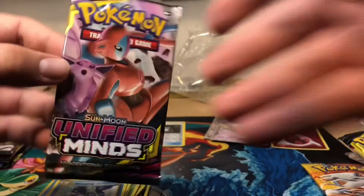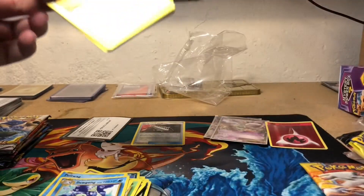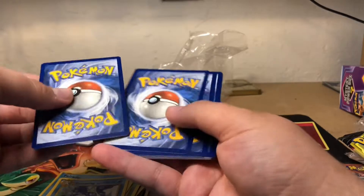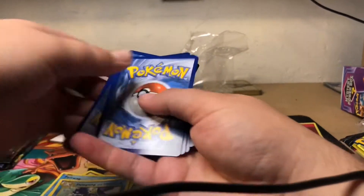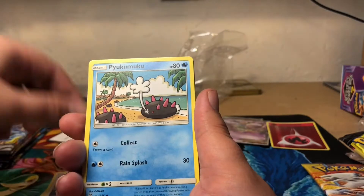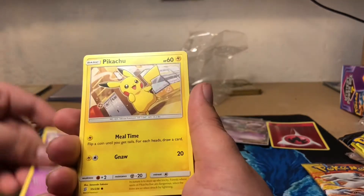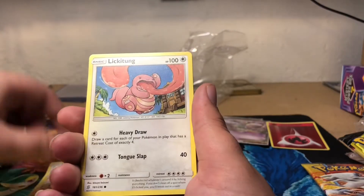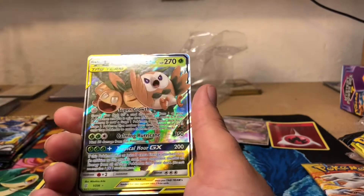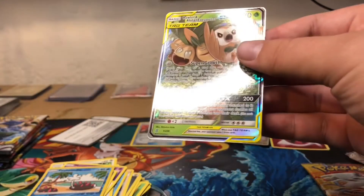Unified Minds next - going for the Mew and Mewtwo Tag Team card. White code card - good sign. The cards are really jacked up, I guess they've been bouncing around the box. Metal Energy, Glimshi, Pimukumuk, Arcan, Pidove, Muna, Pikachu, Lictung, Purloin, and a reverse holo Pimiku. Wow - we got a Rowlet and Alolan Executor Tag Team card! Very nice. Let me put that in the sleeve.